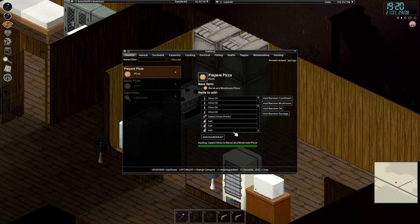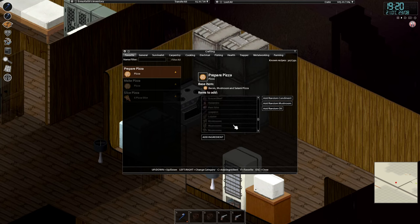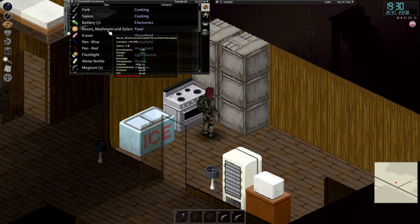I am going to add some salami slices, a little bit of salt — that puts us at 5. I wanted to add some ketchup but that is not possible, so I am going to add some more mushrooms. The more ingredients you add generally makes it better. Currently it shows hunger minus 104, thirst minus 1, boredom minus 4, unhappiness minus 9.